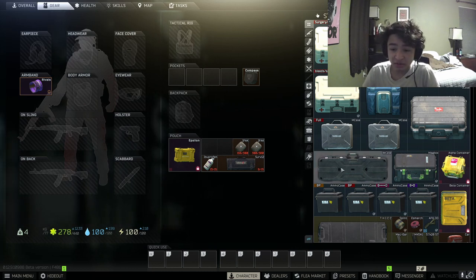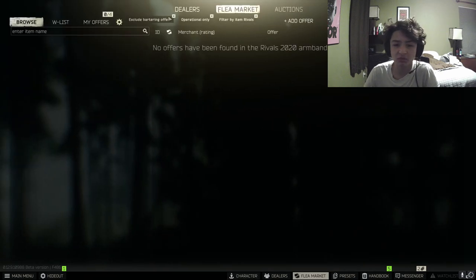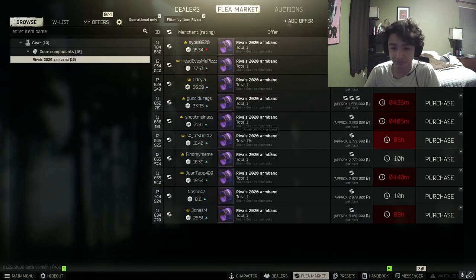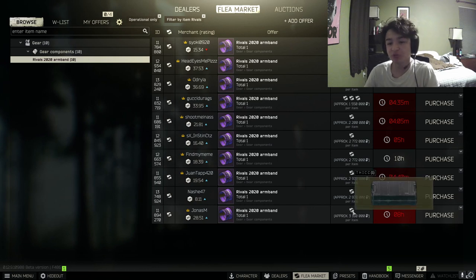The best way, in my opinion, to get the Twitch Rivals armband is going to sound crazy. If you trade your Thick Case — you have to be a certain level, complete some quests from Therapist — you will get a Thick Case in return.